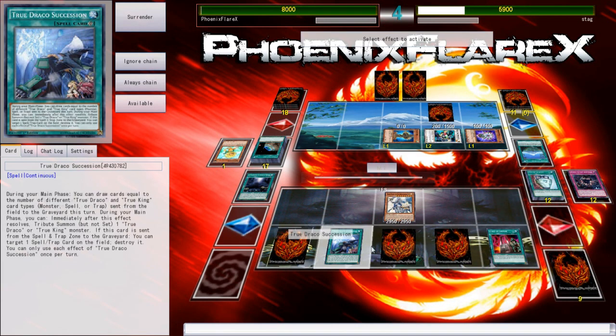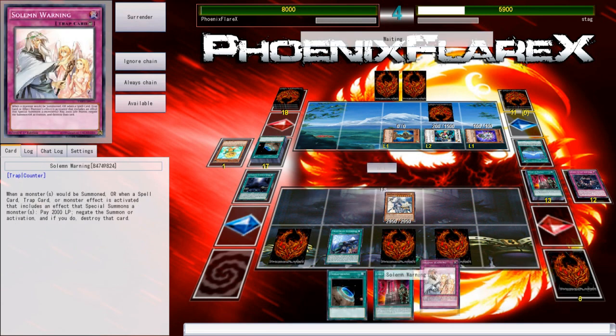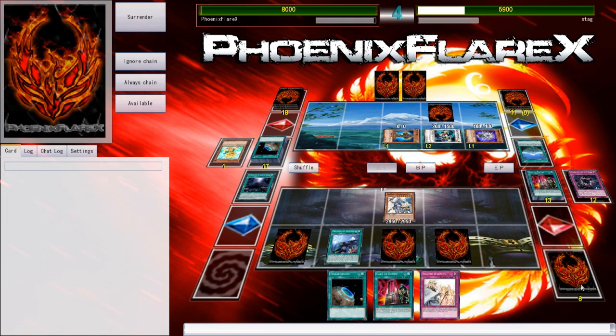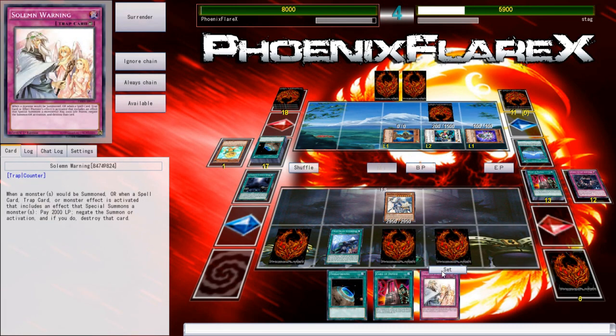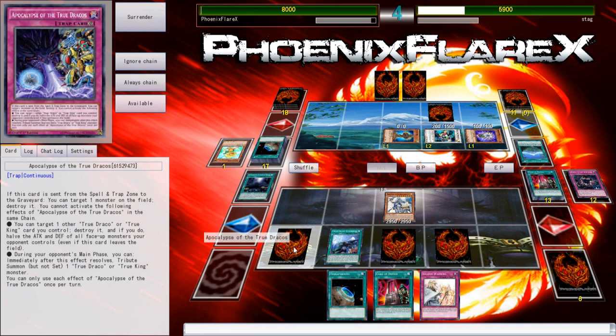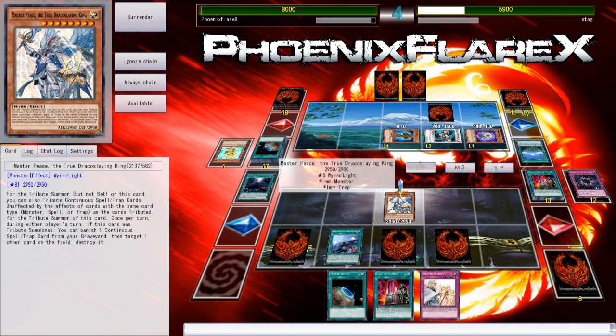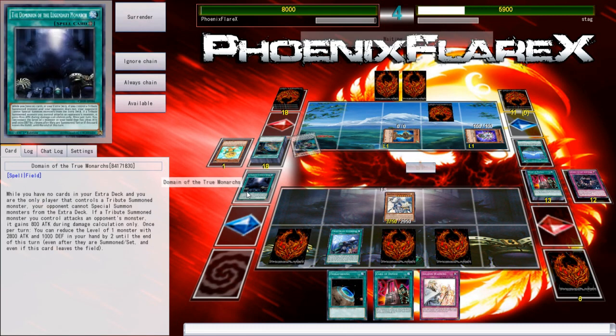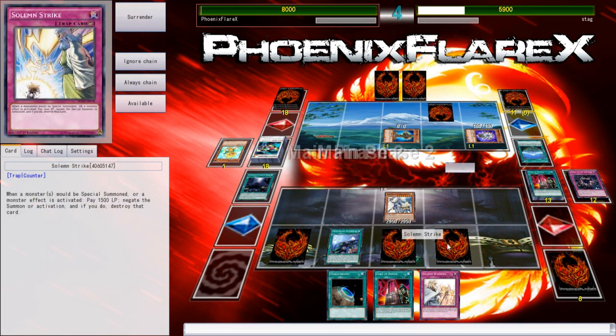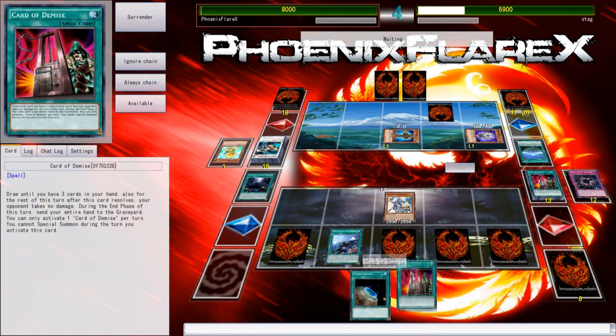We'll use this Card of Demise to draw into hopefully some things. That's Terraforming, which is dead. That's another Card of Demise, which is live but not this turn. And then we've got the Warning. At this point my deck is really thin, so I'm probably not going to start willy-nilly activating anything anymore. This Masterpiece can be beaten over by something if he has an out to the Domain, but none of the trees in his deck are big enough to out the stuff. Also, there's triple Warning.